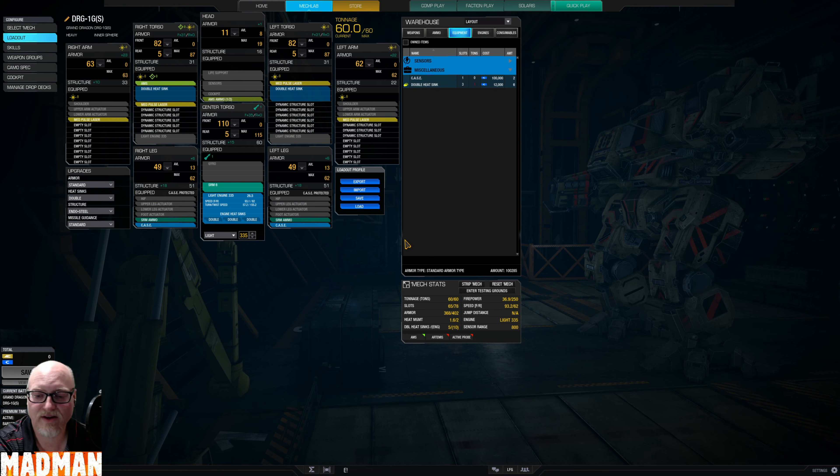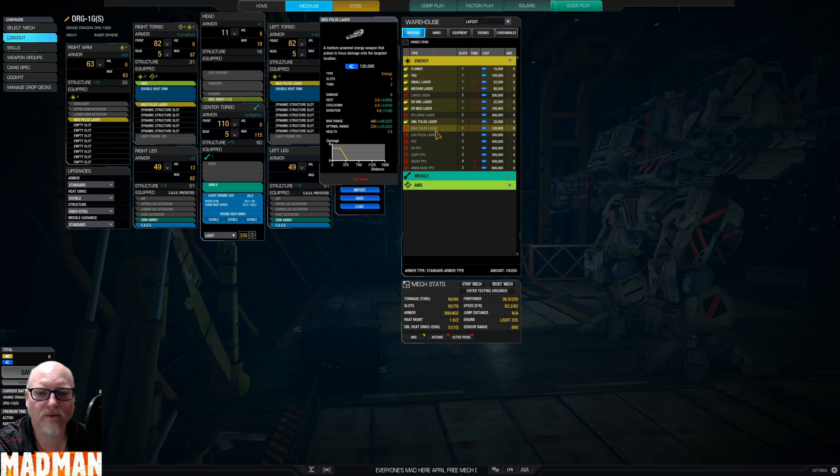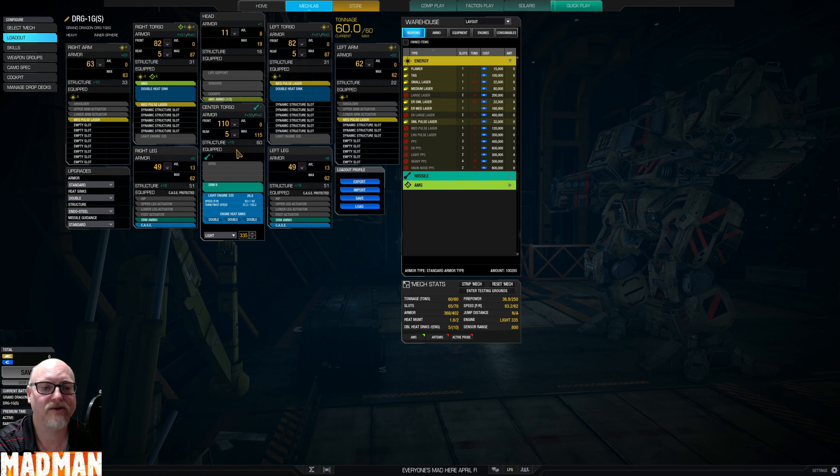We have a firepower of 36.9, which is a very odd number, but with the medium pulses — damage 6, heat 3.8, cooldown 2.8, duration 0.6, maximum range 440, and optimum range 220. You've got to get in close and personal with this thing, but at 93.2 kilometers an hour speed, it can do it.